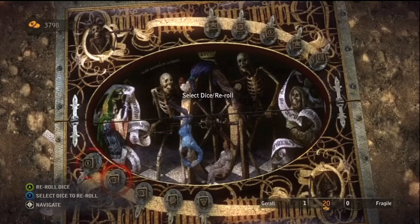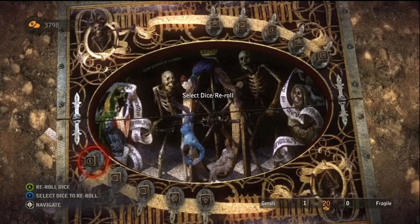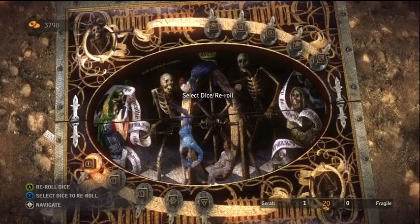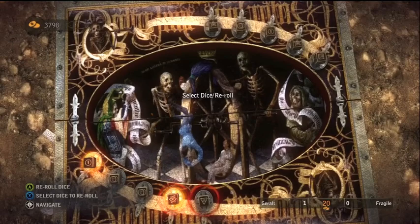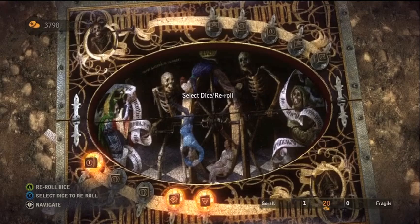I usually, when I have one pair, re-roll the numbers that aren't a pair. So I'll move to the one and push X — you're selecting that die to re-roll — and then this one, and this one. I'm going to re-roll these in hopes of either getting two pair, or maybe four of a kind, or even a full house, or three of a kind.